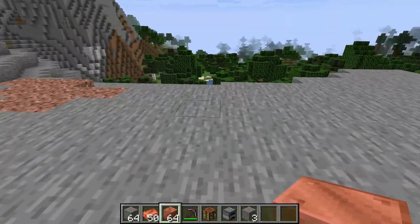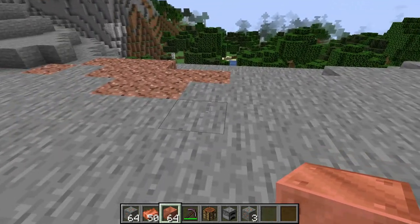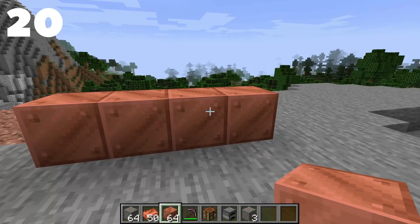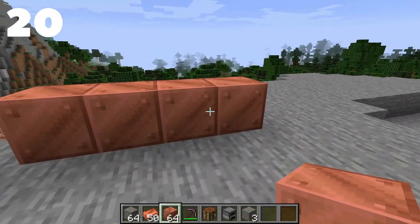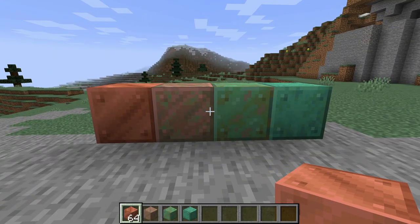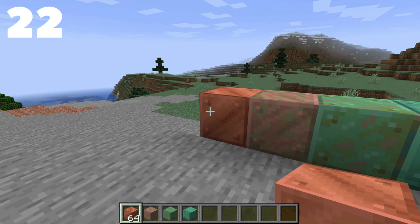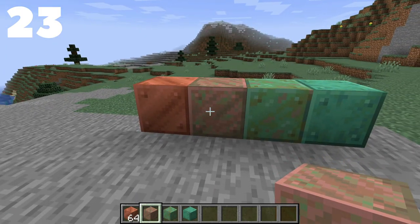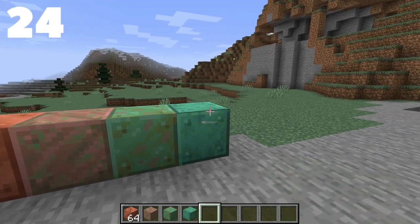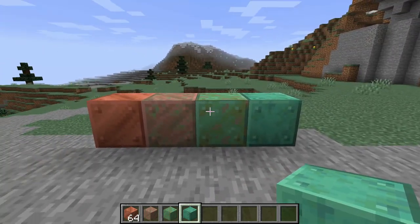Now getting into the cooler facts: copper blocks actually oxidize over time, and it's the first block to do that in Minecraft. Copper blocks have different variants. There are four versions: the regular copper block, the lightly weathered copper block, the semi-weathered copper block, and the fully weathered copper block.